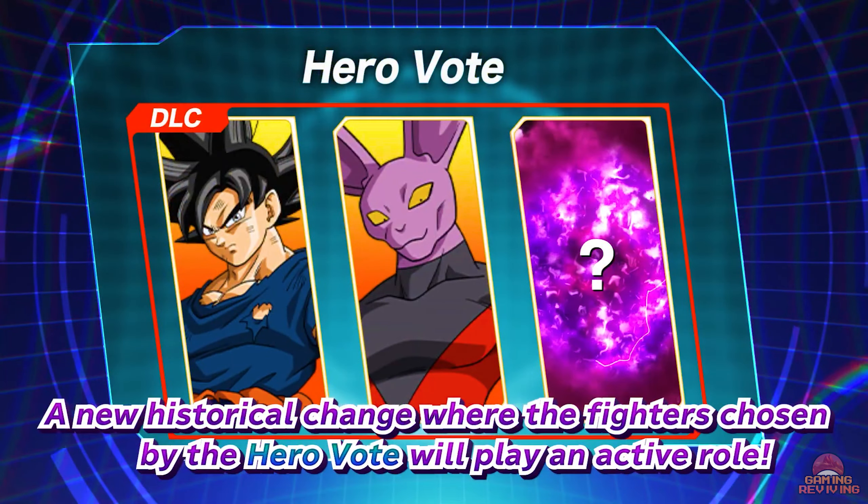The third hero vote character has been confirmed. First was Ultra Instinct Sign Goku. Second was Dyspo from Universe 11. And the third and final character is GT Vegeta. Vegeta was an obvious choice — it was going to be either him or Bergamo. Now we have all the vote winners.